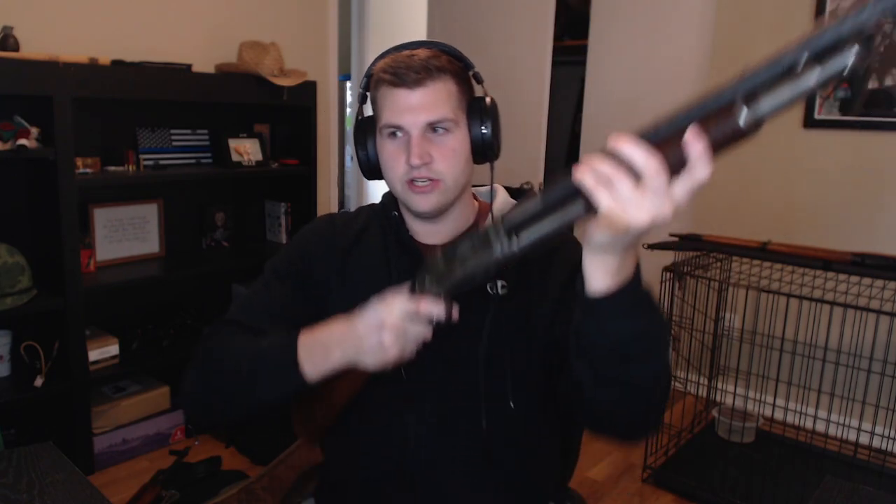This is a hammer shotgun — they don't make these anymore. When you cock it back it pulls the hammer back and you can fire it, similar to a revolver. Normally you shoot, pull the trigger, cock it back, push it forward, and it loads the next shell. But with this one, you hold the trigger down and every time you cock it back and push it forward it fires. So you can fire it rapidly — it's called slam fire.